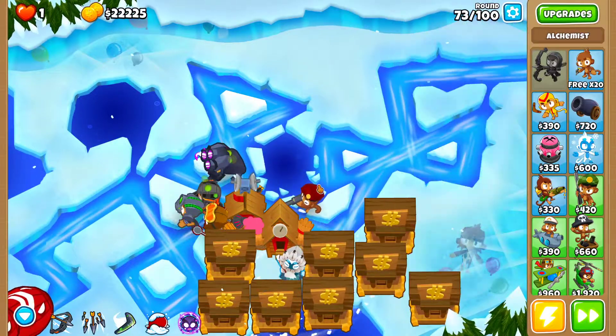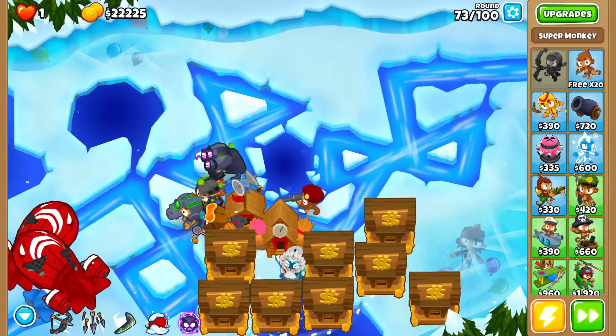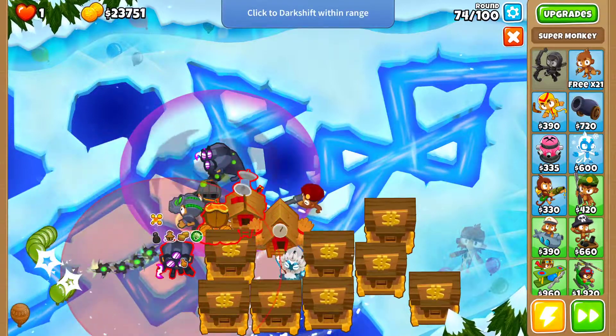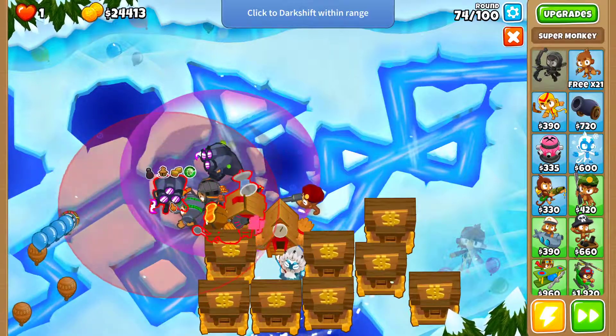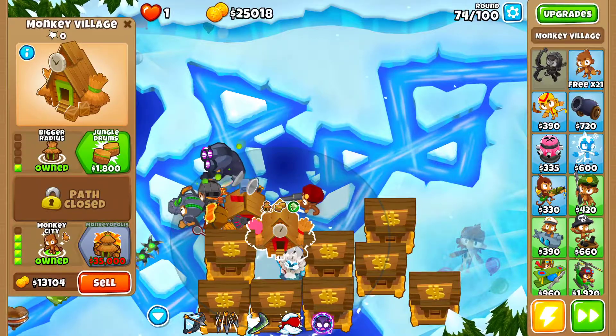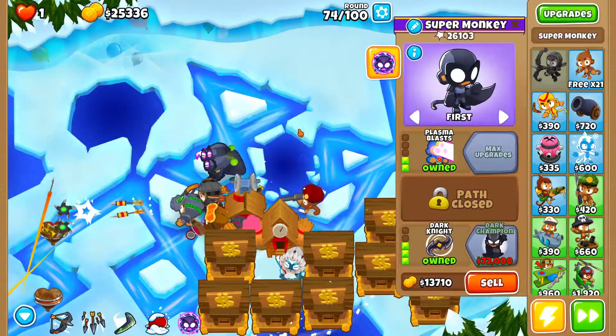I want to keep the Super Monkey near the Village so I'm earning more cash from all the pops. Later I'm going to get a Mortar to break the ice, free the Cape Monkey that's trapped, and use a Chain Hook to move him to a better spot.